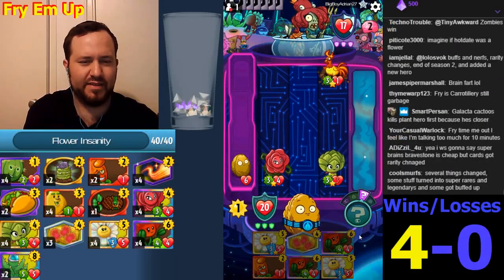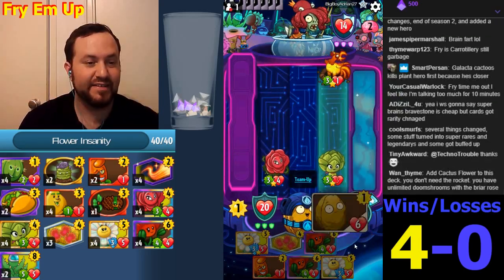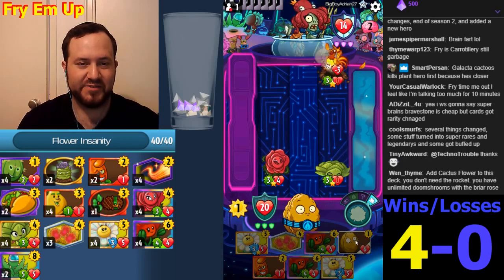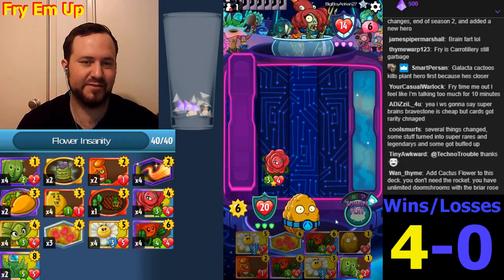Get the Briar Rose — there you go. This will come in handy. This was like two cards because we drew a card off of this too. There we go. This is so powerful.